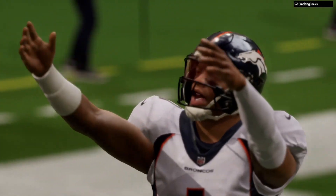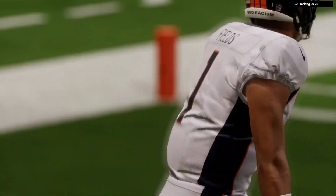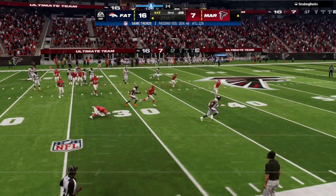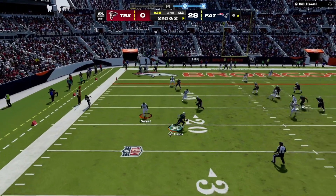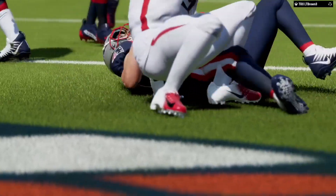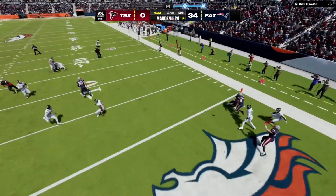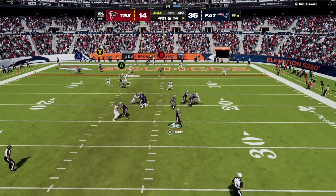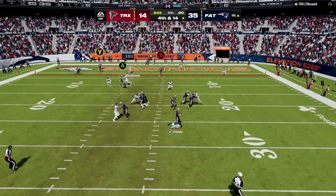Justin Fields — 78 yards — and the Broncos are able to strike quickly to add on to their lead. Fields off the bootleg rolling to his left — it's the tight end Kelsey for a New England touchdown! Touchdown pass and the Patriots are able to strike quickly. A lot of coaches want to run their full playbook no matter who's on the field — touchdown!